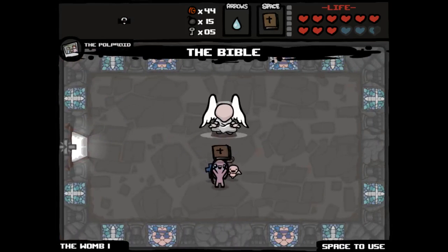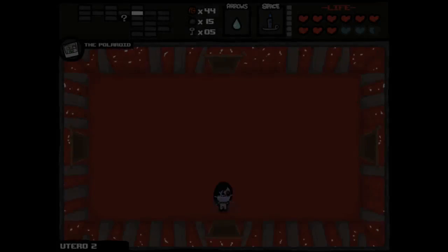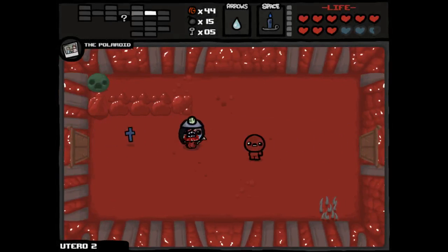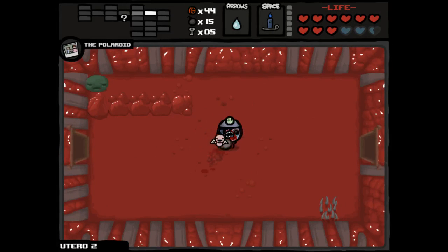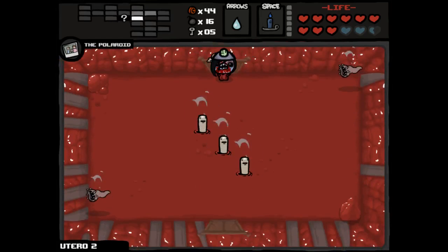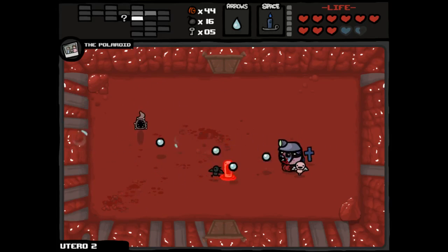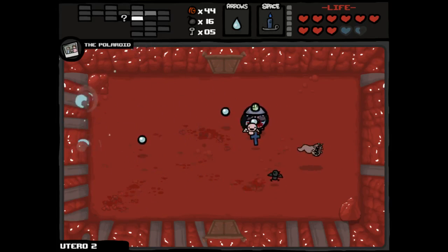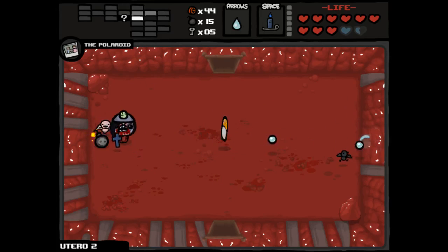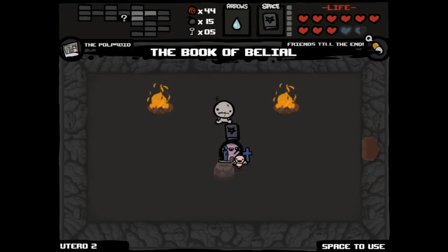We've taken everything but Celtic Cross, Scapular, Sacred Heart, and the Miter out of the rotation. I would want some of those items anyway, so I'm not gonna feel bad about it. Ninety nine point nine nine percent odds on Bum Sanders here — friends till the end, we'll take it with us. Book of Belial — pretty effective, but Blue Candle is better for us. I'm starting to get a little wary about our existing HP.